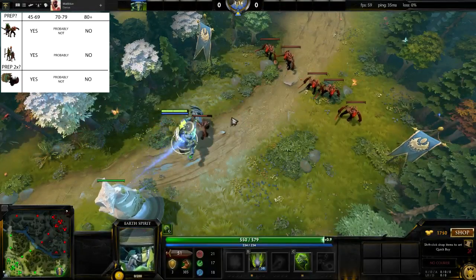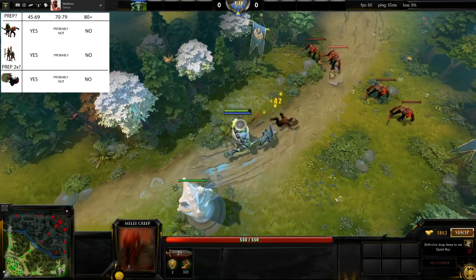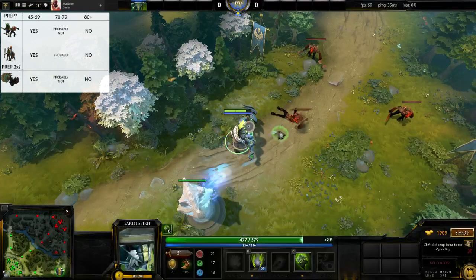Let's take a look at some examples. Here is Kaolin facing melee creeps with 51 base attack. According to the 678 rule, you should prep the attack.